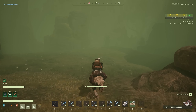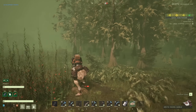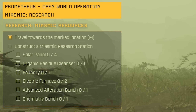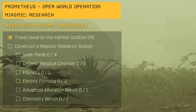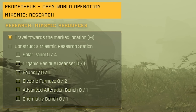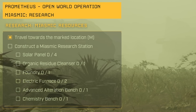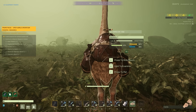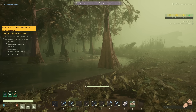We push deeper into the swamp then to the mission site. I think we're here. Check the mission log here — yes, there it is. Construct a miasmic research station, solar panels, organic residue cleanser, foundry, electric furnace, advanced alteration bench, and chemistry bench. Whoa, that is all tier four tech. I don't have anything in tier four yet. Let's have a look. Well, we'll need the fabricator for sure. It said we needed the foundry, so grab that. We'll need the electricity tool for sure.